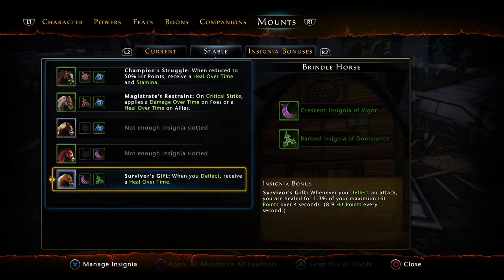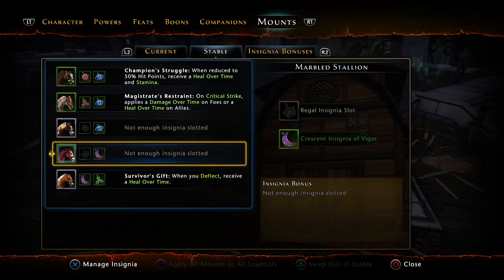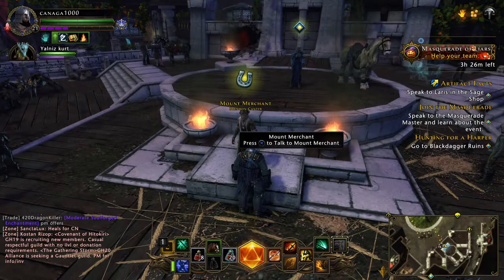This will give you a stat bonus — survival gifts, flag points, and all that — which will increase your stats. It also gives you item level: 40 instead of 50, because this one is blue.